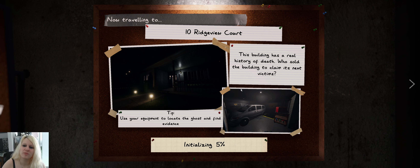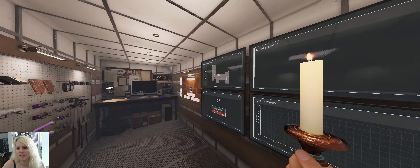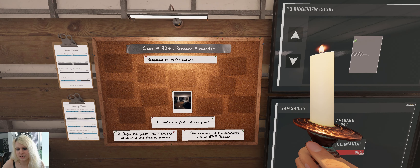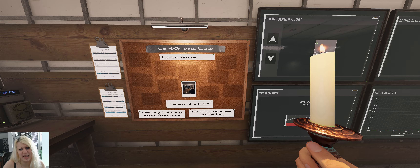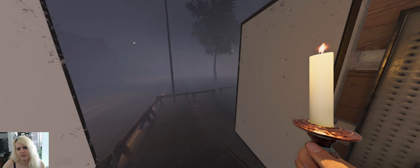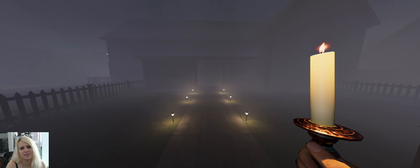Hey everyone, welcome to another one-evidence round — we're gonna guess the ghost together. I'm gonna do all the testing and you can make your guess to improve your skills. We're gonna play with one evidence. Breaker's in the basement on the left. No photo again — this game is kidding me. Okay, I'm gonna set up everything and we're gonna hop right in together.